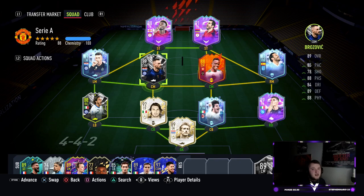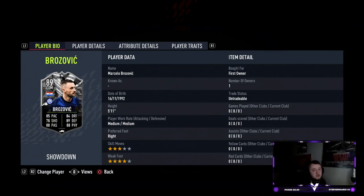What is going on guys, Viper here and welcome back to the second player review of the day — the second Showdown of the day: Weston McKennie versus Marcelo Brozovic. Second one out is Brozovic. If you've watched the McKennie review you'll know my thoughts on him, make sure you go give that video a watch as well before we get into this one. This card has the same requirements as McKennie.